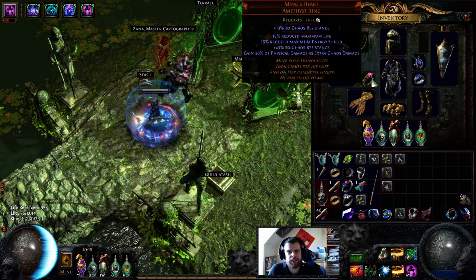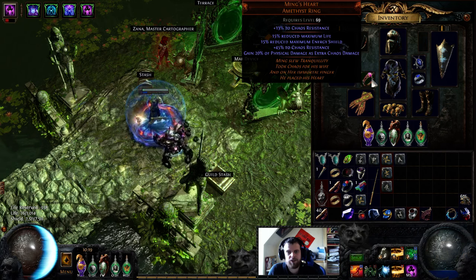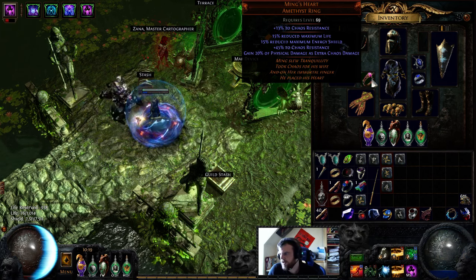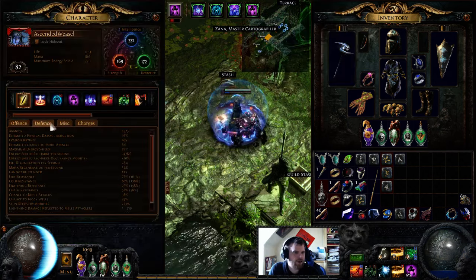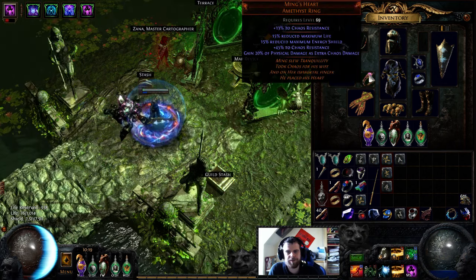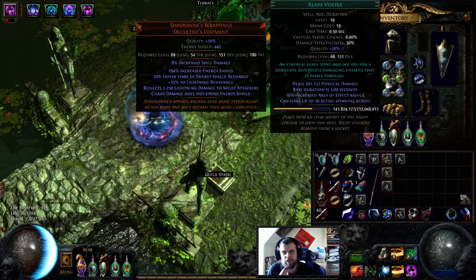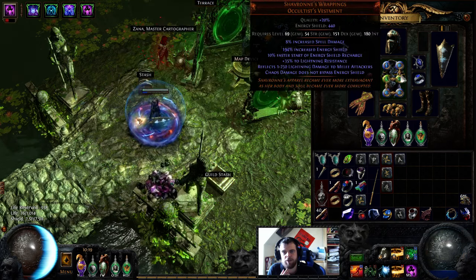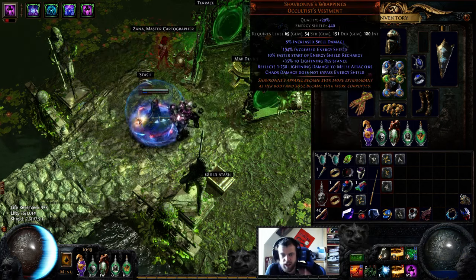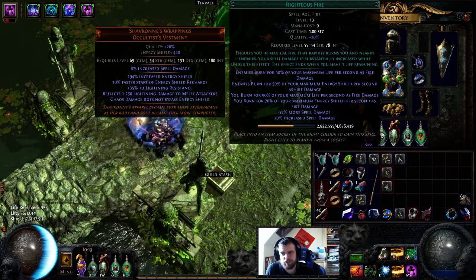Then we have Ming's Heart, which is just really nice — extra chaos damage for us, which is good. We also get a lot of chaos resistance, so chaos res is not an issue, just minus 2 or minus 3 in the Merciless, which is really good. Of course Sharves. Right now it's just a 5-link with Blade Vortex, Controlled Destruction, Spell Echo, Poison, and Increased Area of Effect. If we have a 6-link I'll use Increased Duration, and for curse-immune maps I'll switch that out with Life Leech.